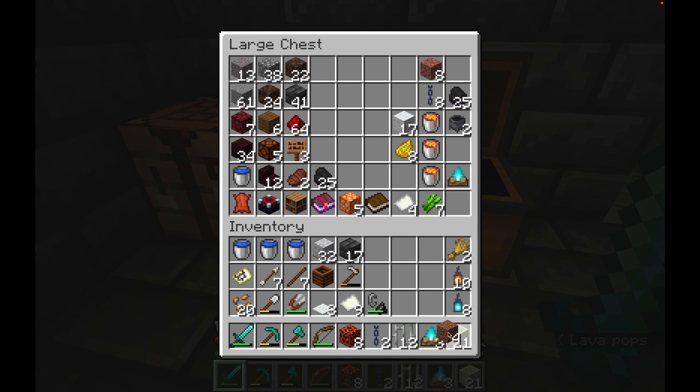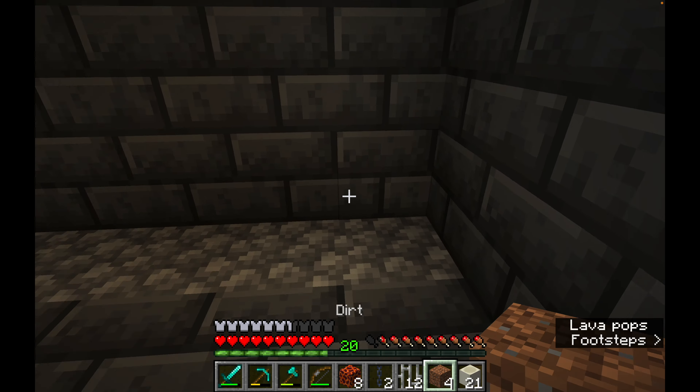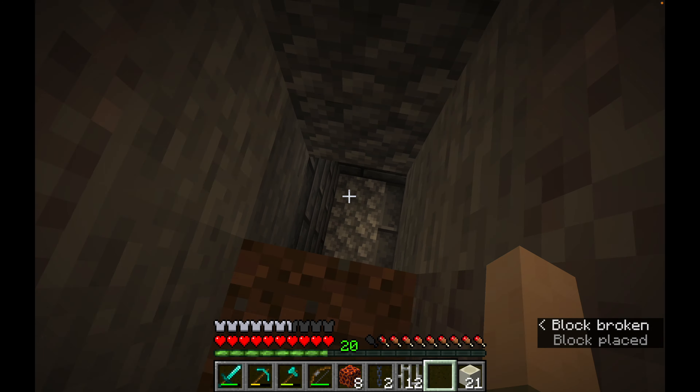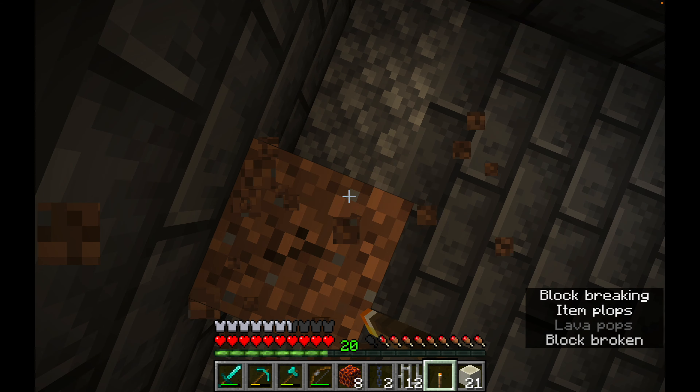I'll use some dirt to get up there — four blocks should be enough. There we go, I can just reach that. Let's remove it so it's nice and dark up in the top of the chimney.